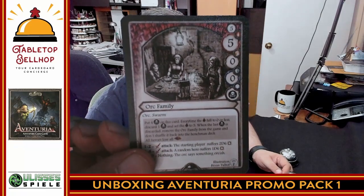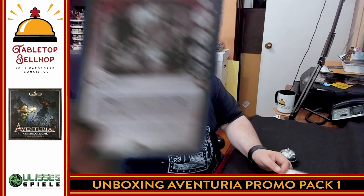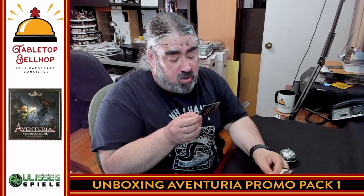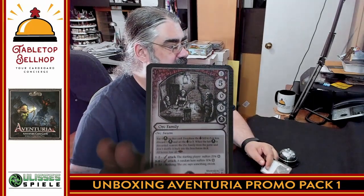Next we have a henchman card — I had no clue, I thought these were all going to be adventure cards. It's an orc family, a swarm of orcs with five health. It follows the swarm rules: you put four counters on it, and it either attacks the starting hero for 2d6, a random hero for 1d6, or the orcs say something orcish — which I appreciate. This is going right into my henchman deck for every game I play going forward.